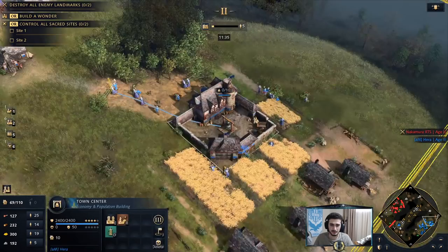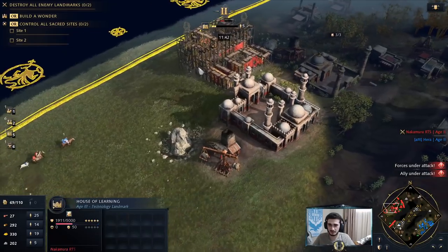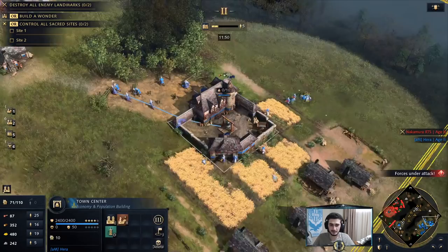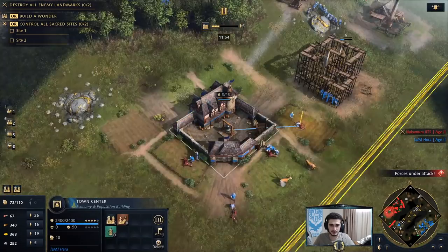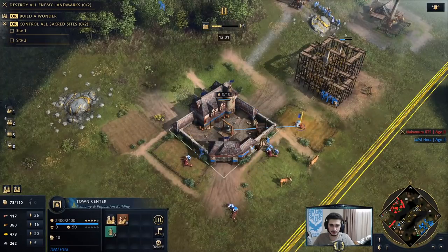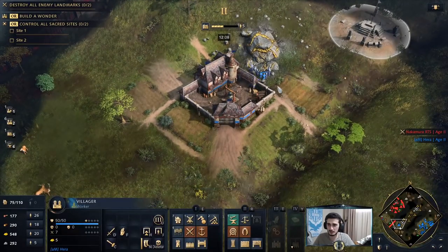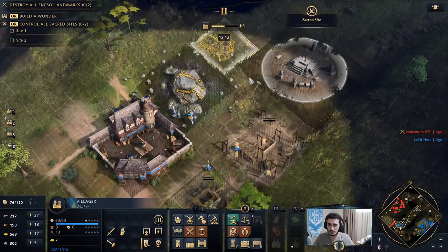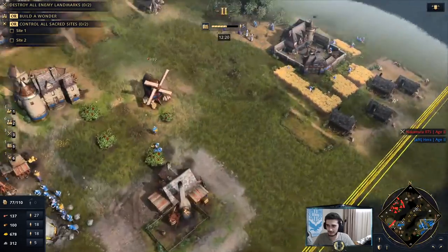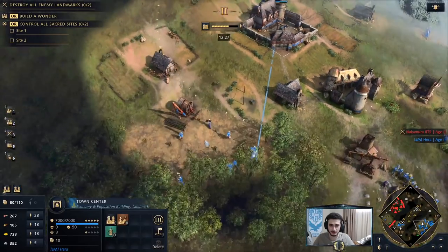He's actually getting the House of Learning landmark himself — is that a military landmark or what? Not knowing the other civs is gonna hurt me here. It's a technology landmark — maybe that's why he has the blacksmiths. You guys will definitely correct me in the comment section. I want to push him — do I go cavalry? I can go for men-at-arms since he's got only spearmen. Let's try mixing it up — three barracks men-at-arms push, and I'll go men-at-arms and siege.